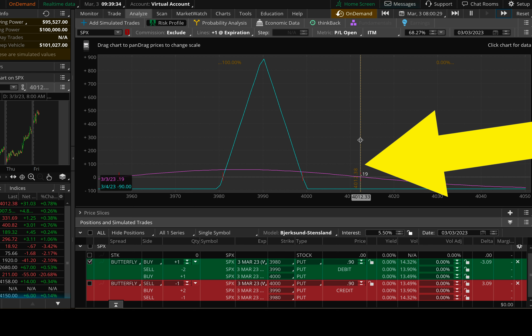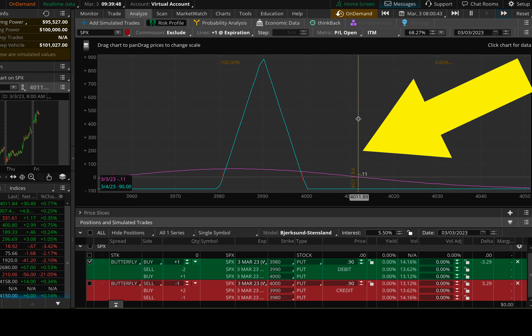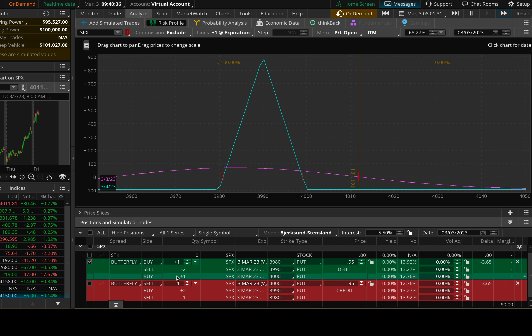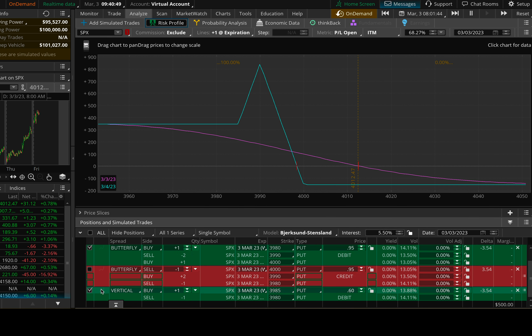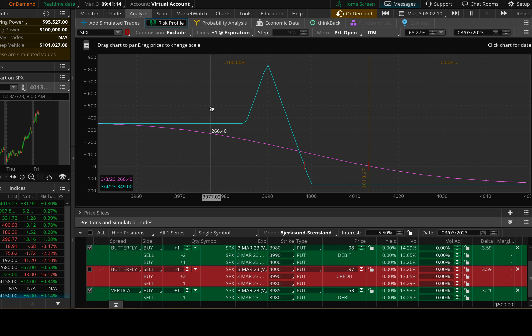Now it says Pause — hit Play and it'll start ticking time at 8:00 a.m. on March 3rd, 2023. You can see in the time we skipped the position has moved. One of the things I like to do is hover my mouse over that brown line, which is the current price, and just watch the P&L of the position alongside the risk diagram at the same time. You can do that here, and you can also add adjustments. Let's say Analyze Vertical — you can add that in. Basically this video is a recap of how to use On Demand, and this weekend I discovered the risk graph fix — which is a big deal for me.